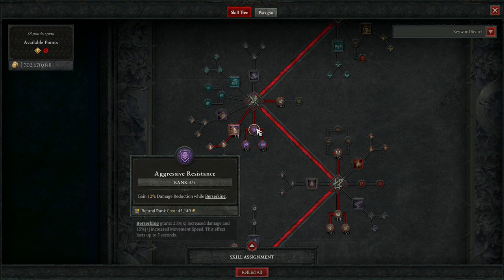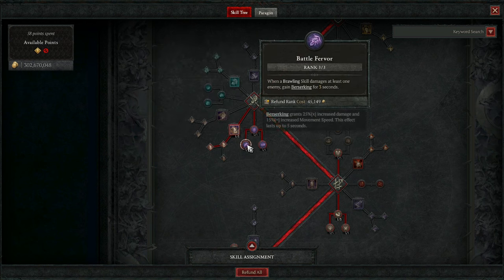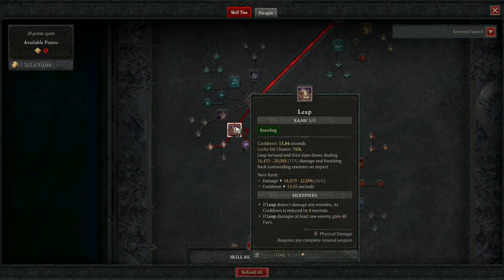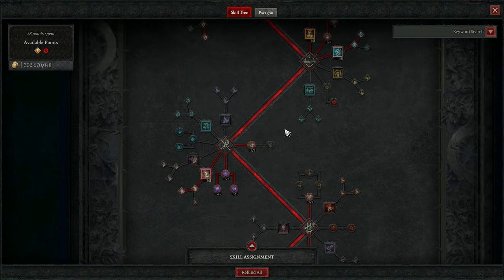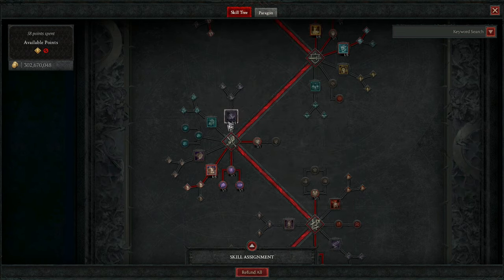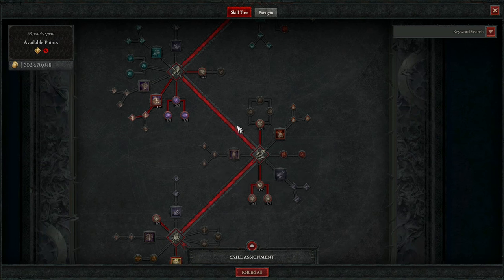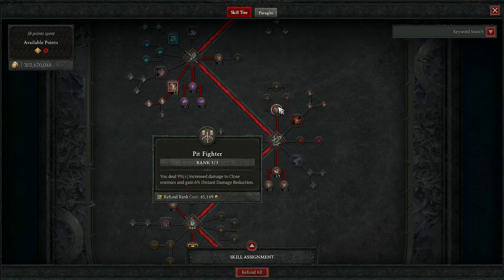We have Aggressive Resistance — we're almost always Berserking, so this is a flat 12% damage reduction. We also get increased Fury regen while Berserking, and Fury whenever a Brawling skill hits at least one enemy, so when we Leap on something that's another Fury source. You can also have both Charge and Leap, or even Kick — Kick is a very good option here as well. Moving on to the Weapon Mastery tree, I get Pit Fighter for increased damage to close enemies and damage reduction.